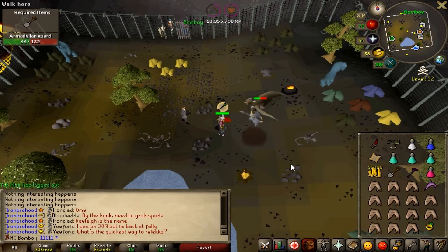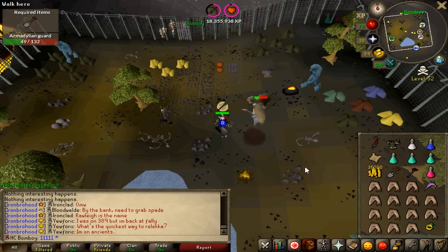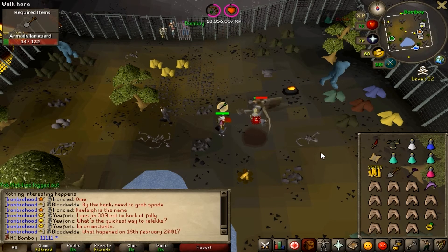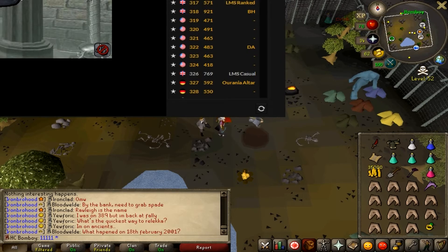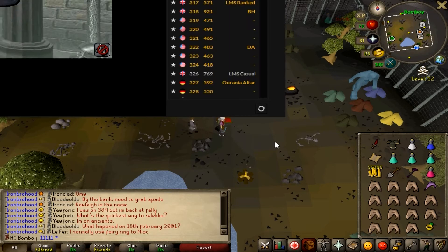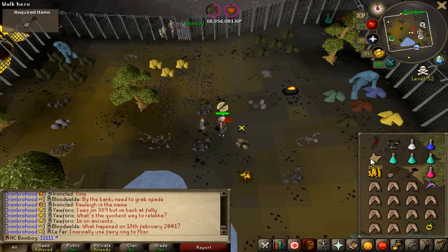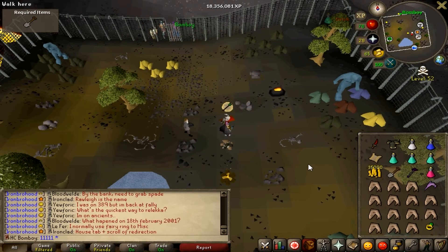Then we take this guy down - not too long, actually. You can see I was obviously dressed in tank gear; I did not want to be messed around. I'm just getting that account back in - he saw somebody, so I logged out so as not to attract attention, and then I'm logging back in so that I can make the run back. Nice, easy end to this Elite Clue Scroll, actually.